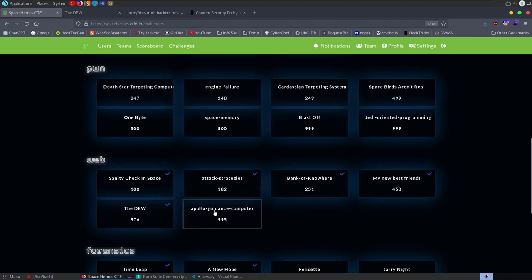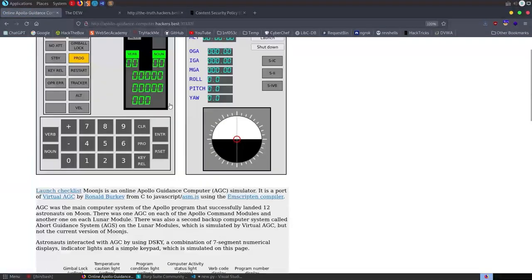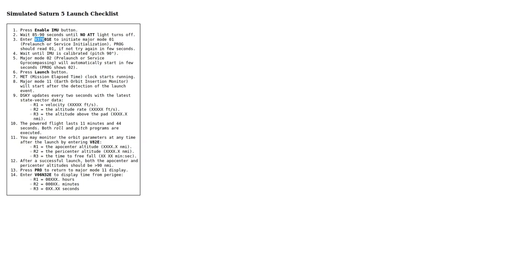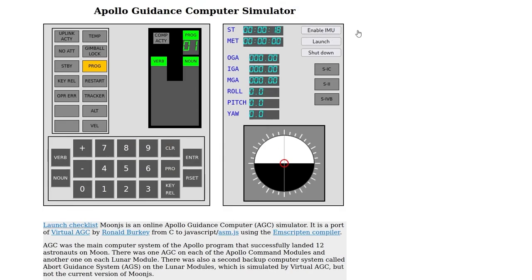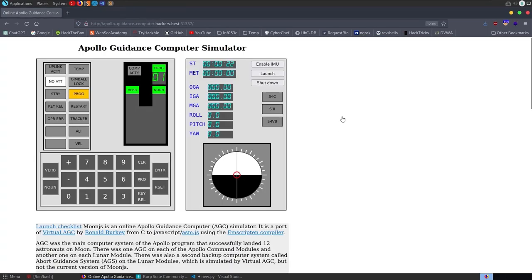That's going to wrap up this video. I didn't get the last web challenge done — I'm just going to wait and have a look at the write-up. It does look pretty cool though: there's this Apollo guidance system where you follow the launch checklist instructions, doing things like verb 37 enter 01 enter. I've played around with it but I'm going to move on to the Angstrom CTF now. I hope you've enjoyed this video — if you have any questions or comments, leave them down below. Thanks.